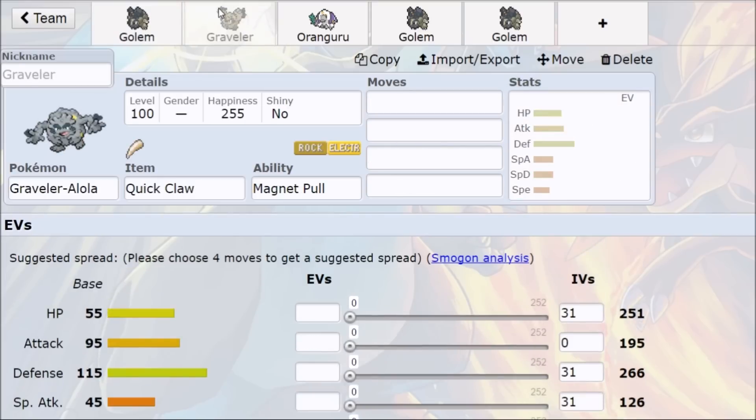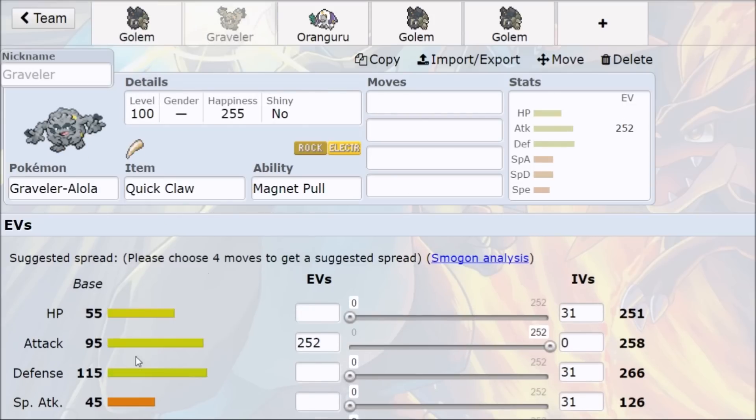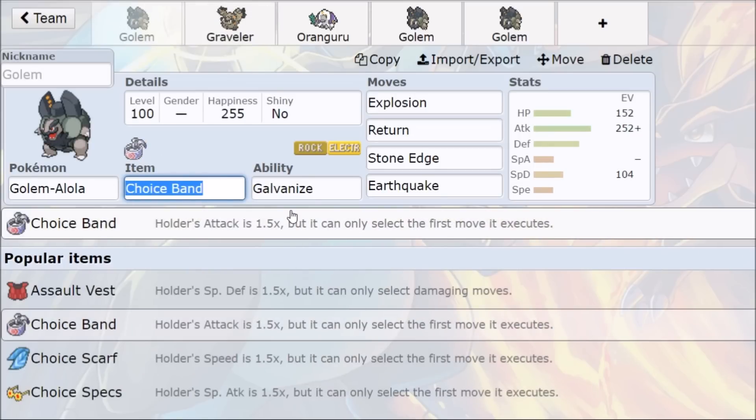I was also looking into the idea of Graveler. Graveler still has 95 base Attack Explosion, so you can run Choice Band or Life Orb on Graveler and effectively do the same thing, but you won't be as tanky — 55 HP and 45 Special Defense compared to Golem's 80 and 65. Also, Quick Claw on regular Golem — they just outspeed, boom, Explosion. Choice Band is really only there for super bulky or resistant Pokémon. If you just Quick Claw with an Adamant or Brave Nature, max out Attack and you'll be fine. Quick Claw has a 20% chance, so 1 in 5 times you just outspeed and kill your opponent.